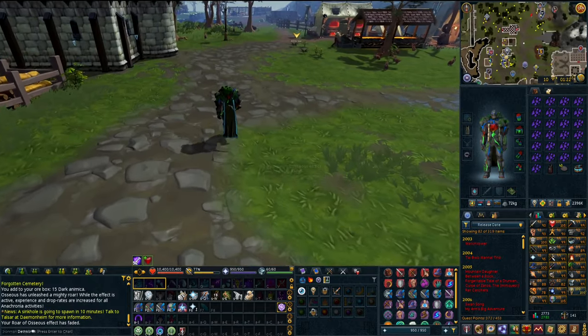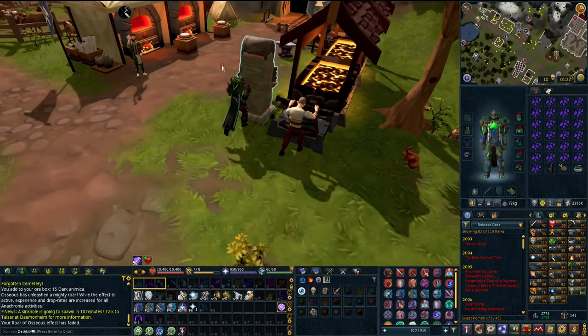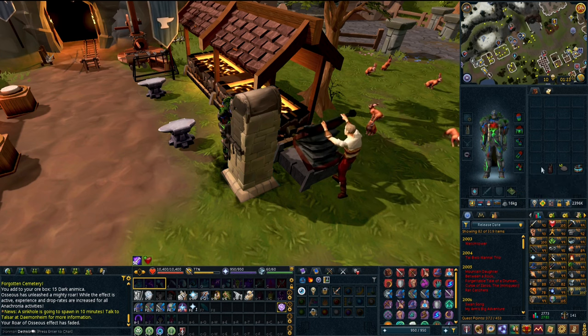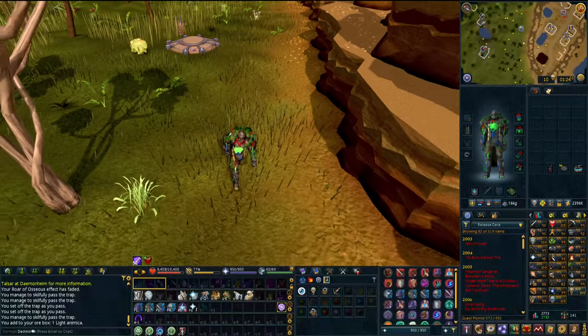This took a while but not nearly as long as I thought. This is halfway done with all of the dark animica I need. If we open up our metal bank, I have 2031. I did get a daily smithing task so that gave me a little extra chunk of XP. That's half of the dark animica - I'm now going to start working on the light animica.